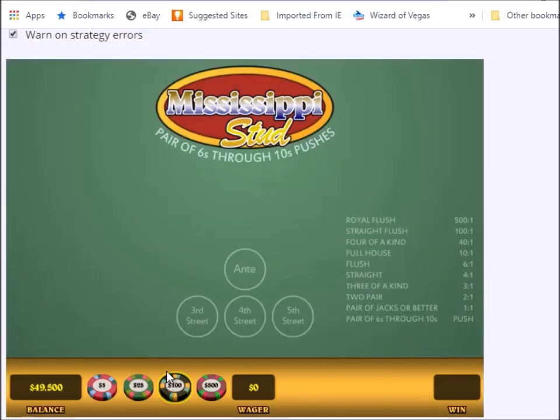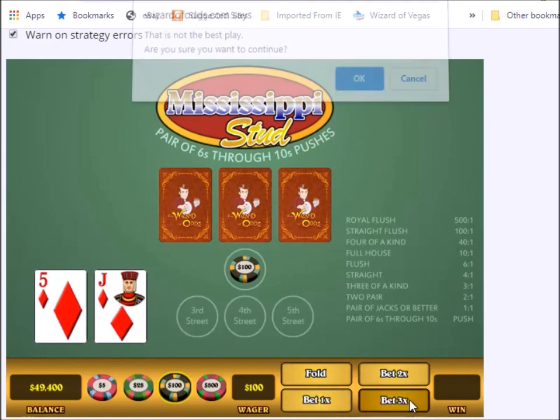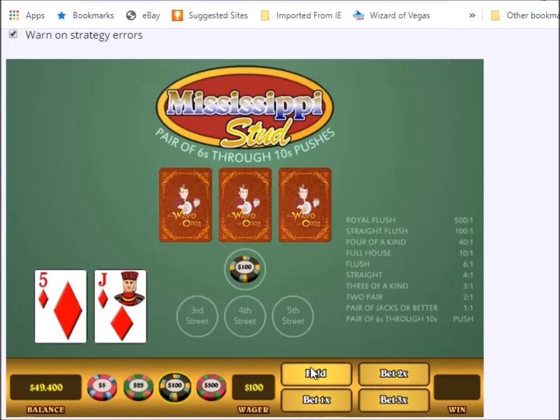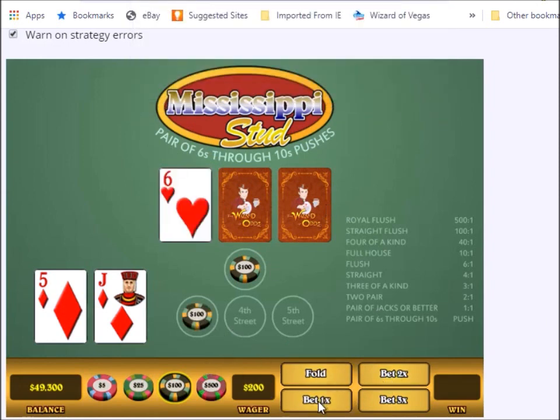One thing I'd like to show you is my favorite feature about this game — it warns you if you make a mistake. Right above the game there is a checkbox that if checked will warn you if you do something stupid, and if unchecked it won't bother you, but you should always check it. Let me demonstrate: here the correct strategy is to make the small raise because you have two points. If I make the 3x raise, it kindly warns me that's not the right play. I'll press cancel, meaning cancel that decision. And if I try to fold — nope, it warns me again. So I cancel and make the 1x raise, and because I made the correct decision it doesn't warn me.